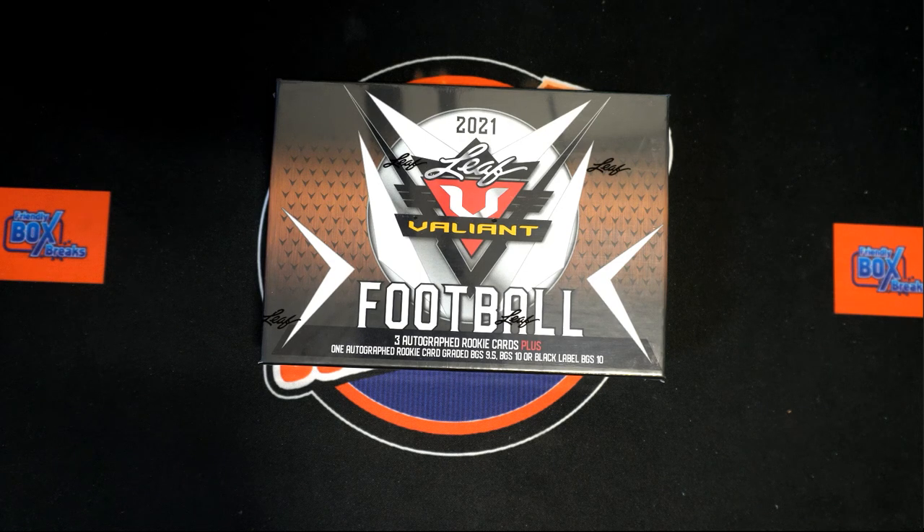All right, here we go — 2021 Leaf Valiant Football hobby box break. We've got our owner names and our player names. We're going to random them each seven times and pair them up on the spreadsheet. We've got a hundred spots, so we're going to slowly roll through it. Once we get everybody matched up, we'll put it up for everyone to see. Any trades you may have, we'll give you a moment, and then we will dig into this box of Valiant.